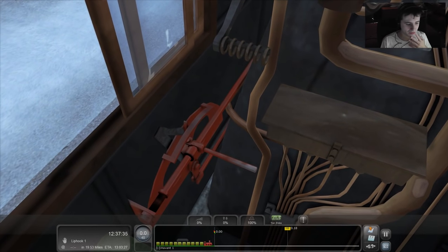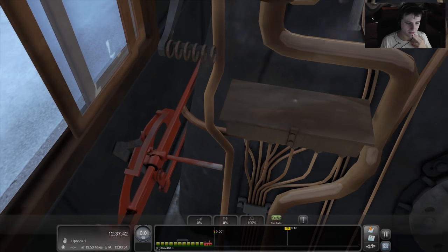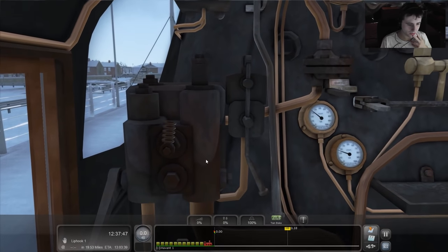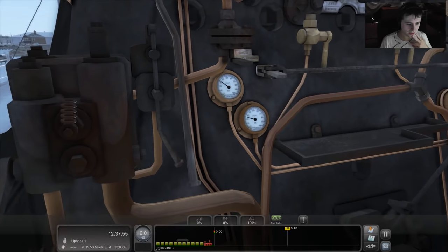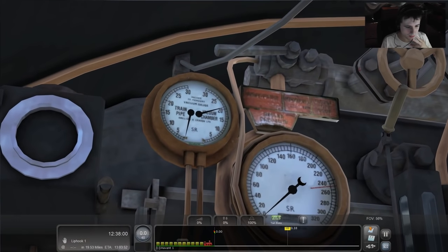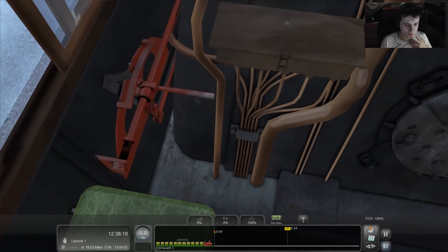We need to get this train started if we're going 20 miles, so let me look at the controls. I reckon this must be the reverser. Found it. Is this the regulator? No, that's the train brake. What's this? That's an ejector. So we're looking for the regulator — oh, that's the sander. That must be the regulator. That must be the brake gauge, and pressure is over here — that's got the red line.